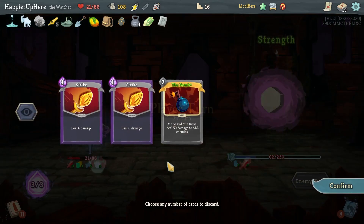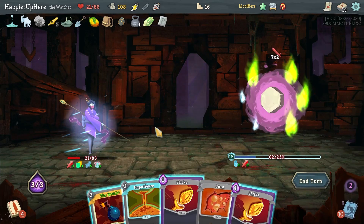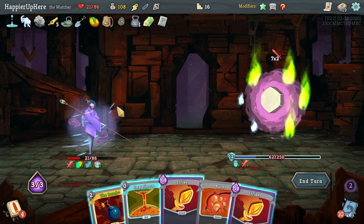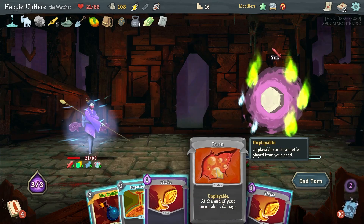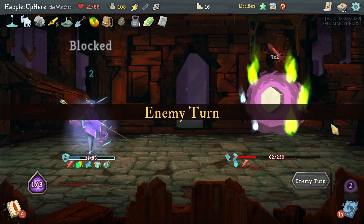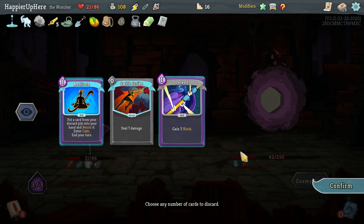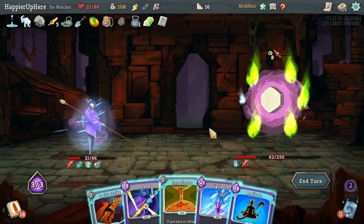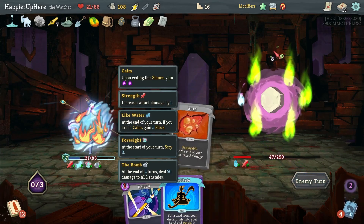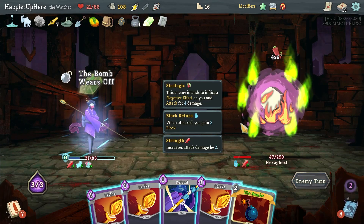Still need 62 damage — the Bomb again. I need some block, 14 incoming, and I didn't get any. If I don't play anything I get 9 block from Orcalcum, which also works. I do want to do the Bomb here. Not happy that I don't have a buffer. Eight incoming — I need to deal damage at some point. Let me get rid of these two. Swift Strike, Impatience, regular Strike, then Vigilance — and the Bomb will kill for 50 damage. I should be fine. Awesome — perfected everything so far.